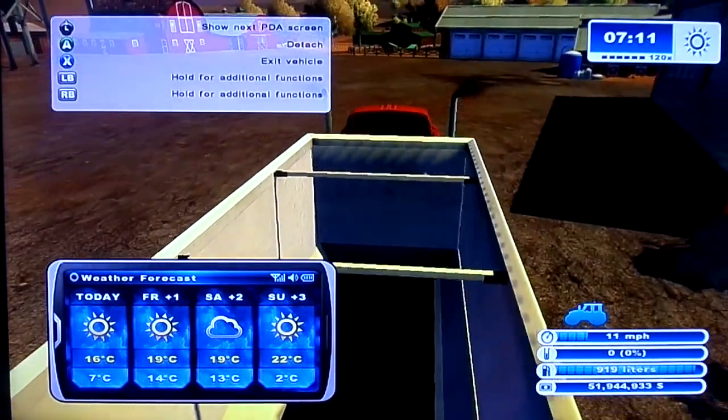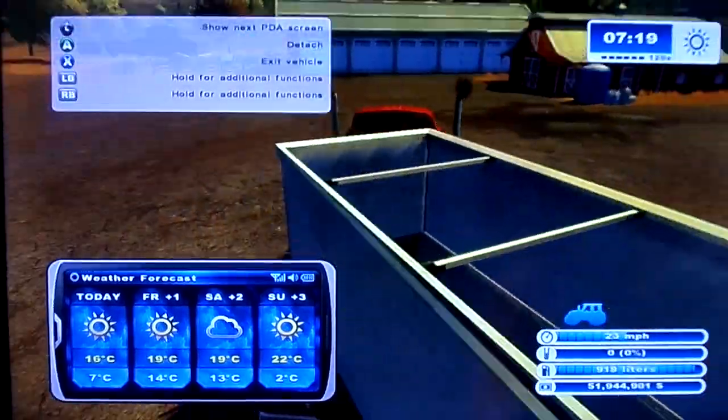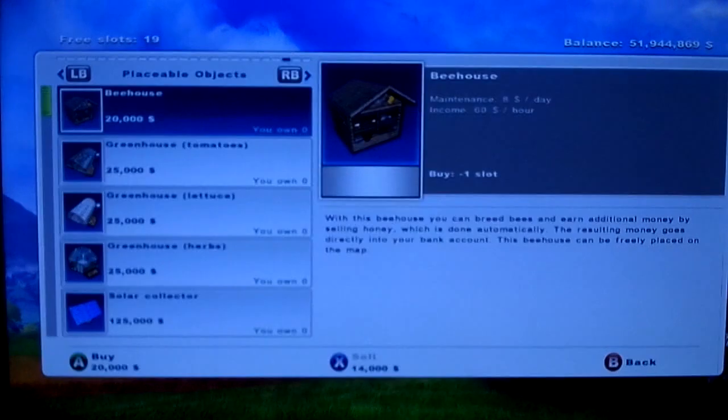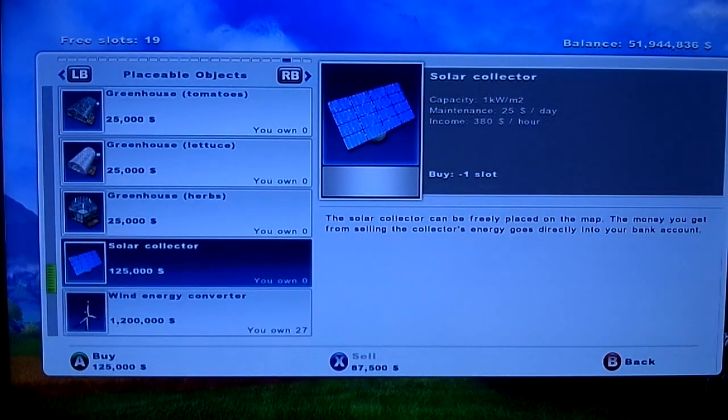The oldest looking tractor, and everything else we sold. We've taken the maximum loan possible from the bank. And we started to build... solar panels, or solar collector, whatever it's called. One, as you can see, costs 125,000 dollars.